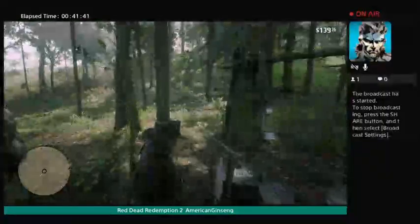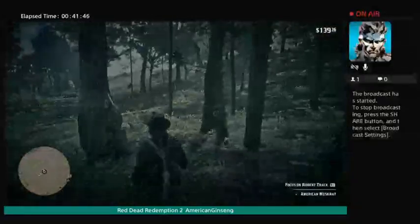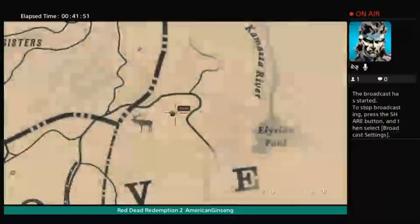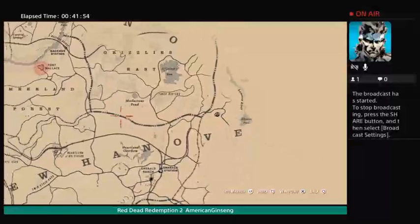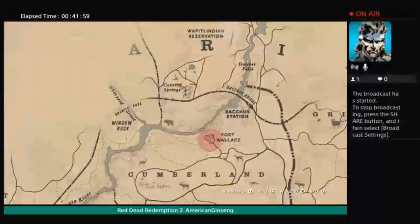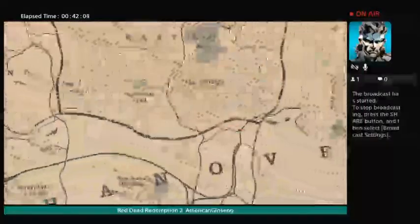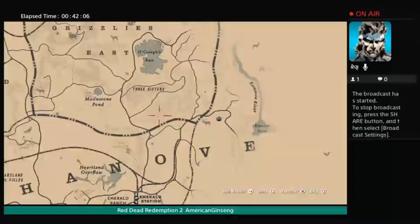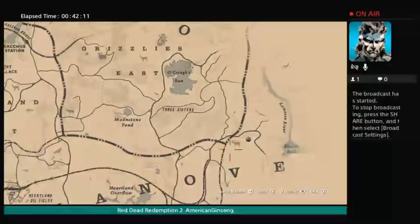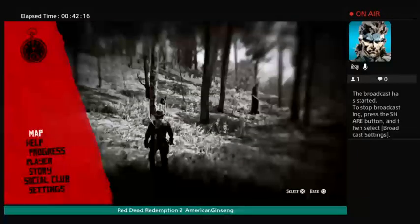When you get those rare animal skins, bring them to the trapper and you'll get rare money. This is where the trapper is if you want to get pristine prices. If you kill the legendary trophy wolf up here in Calder Springs, he's right here — bring it down to the old man trapper. Just come right down the road with your horse and bring the whole body to sell him.